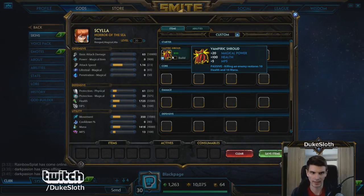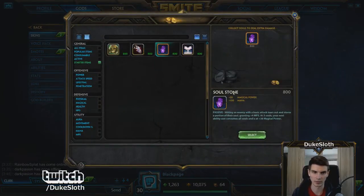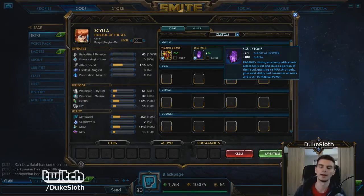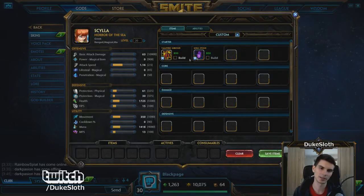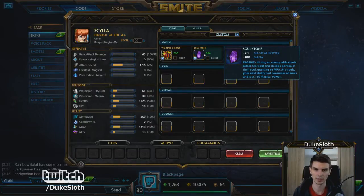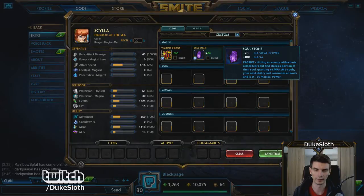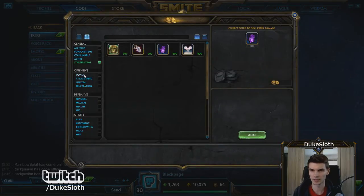Vampiric Shroud is great because it gives you health and mana back, but there's also a new option: Soul Stone. This allows you to get some extra MP5 for killing a minion, and after five minion kills your next ability is granted plus 30 magical power. On burst mages this makes sense — Poseidon is a very strong contender for this item. Both have their place, but you won't get both in most situations.